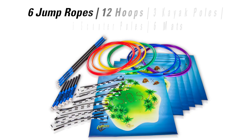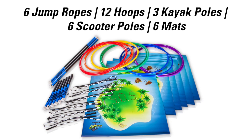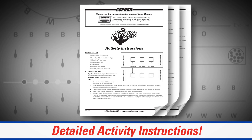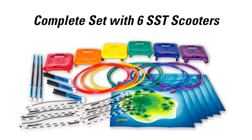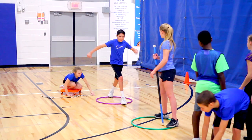Captain's Crew set includes six jump ropes, 12 hoops, three kayak poles, six scooter poles, six mats, and detailed activity instructions. Choose from a pack with six SST indoor scooters or use your existing scooters.